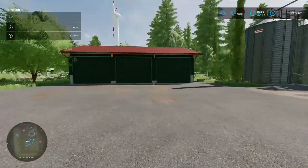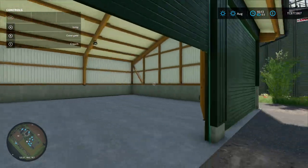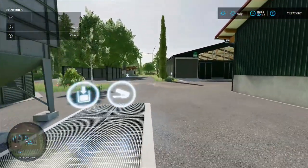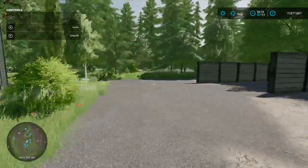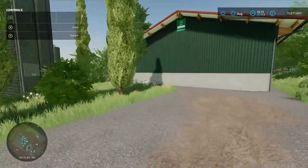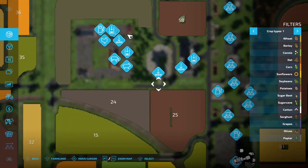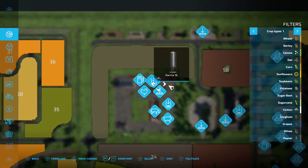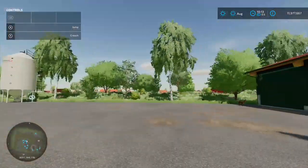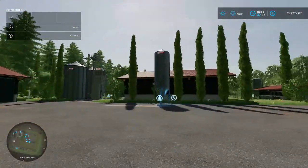There's another shed for more storage, and a silo load-out point. Interestingly, there's no sleep trigger at all on this start farm — though with planes flying overhead you're not going to sleep much anyway.